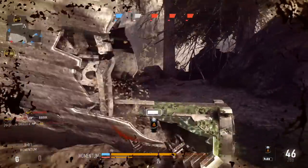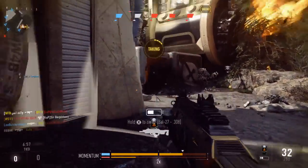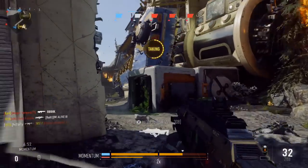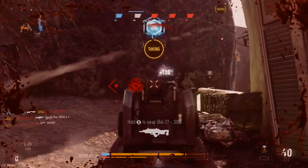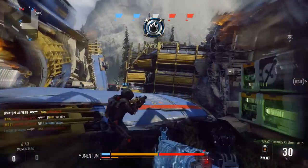That's the end of the in-depth look into the new weapons coming to Advanced Warfare: the STG-44 Assault Rifle, the Blunderbuss Shotgun, and the SVO Sniper Rifle. Remember, you will be able to get these first on Xbox One next Tuesday, July 21st. PS4 and PC will get the update shortly after.